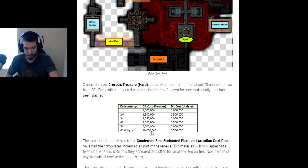They also reduced the dill cost. The dill thing was a big issue because it would get really expensive to continue running the dungeon. But now the max cost is ever going to be 3.5 mil, and there's more dill on the server now, so the dill cost is not bad at all.